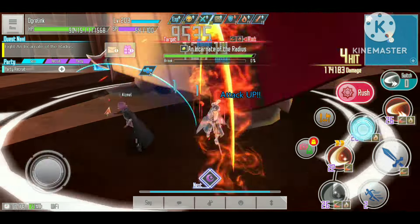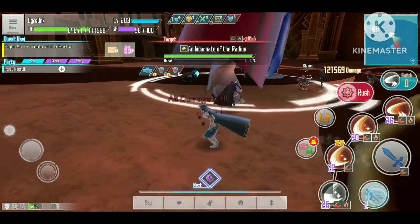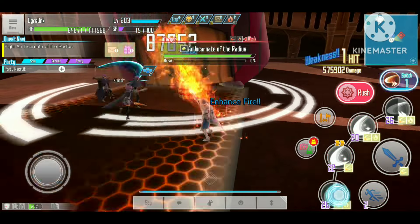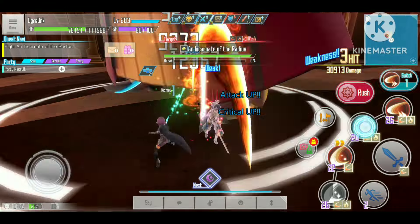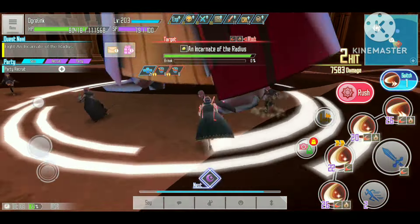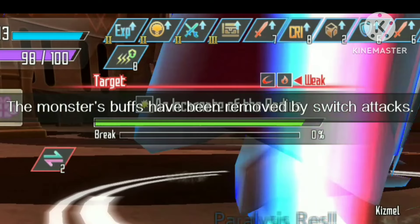I use a dagger on my second set to apply a mark debuff to the enemy, but even with that my damage is still very low. Fortunately, there is a way to remove the buff — by hitting the boss with a switch attack twice. That is why my build focuses on switch, gained in the board quest.